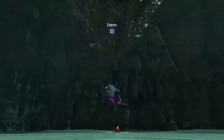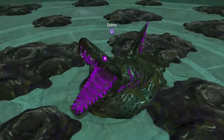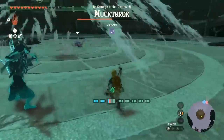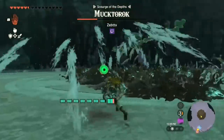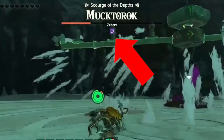Moktorok goes into his second phase and puts sludge all over the arena — the whole thing is literally washed away in seconds. Genius. The machine consists of a hover stone and a wheel that spins two arms containing eight hydrants.